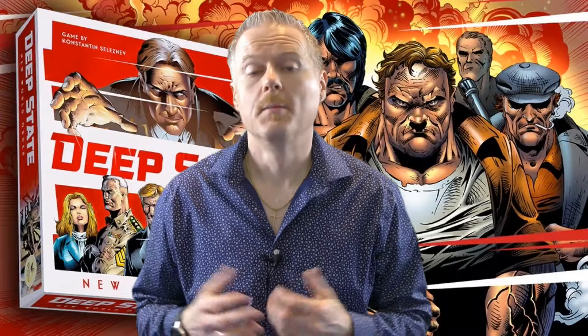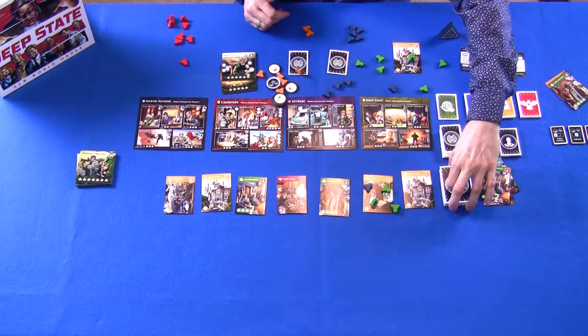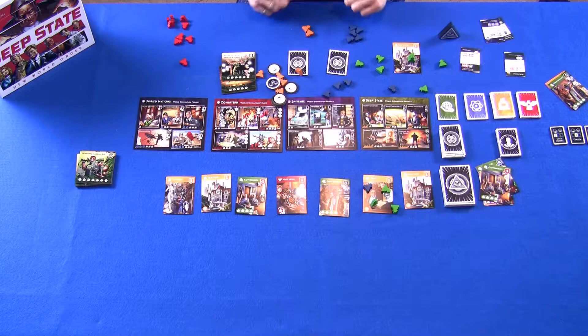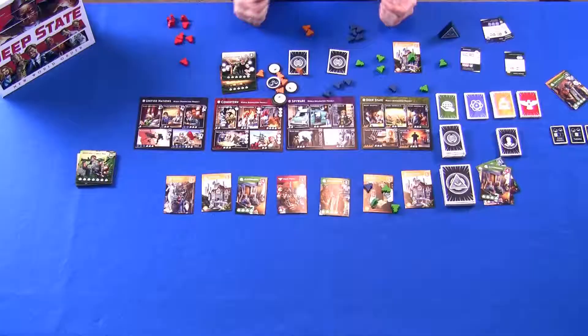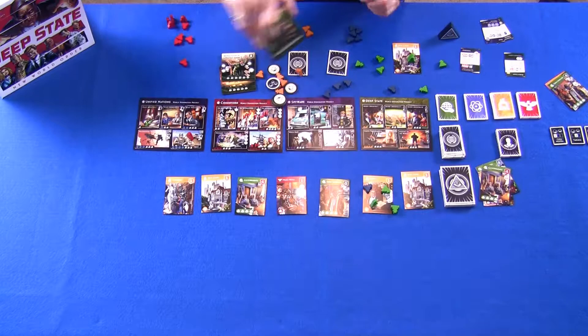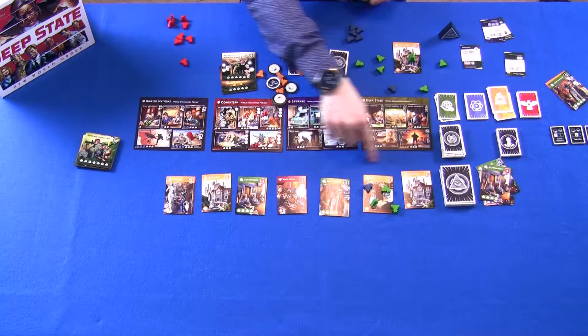Players continue over multiple rounds until there aren't enough cards left in the infiltration deck to create a new row. As soon as that happens, that's the final round — even if one or two cards remain, there's no additional round. After the final round, players add up all their victory points. Victory points come from covert operations accomplished, points listed on infiltration cards, progress on projects, treaties played, and secondary objectives that work with your infiltration cards.